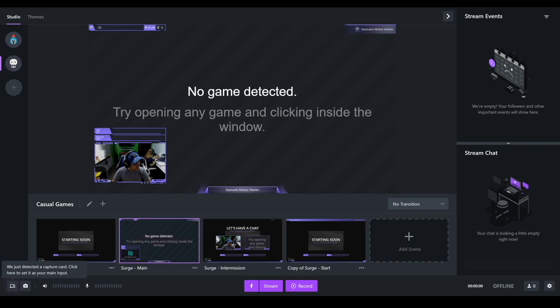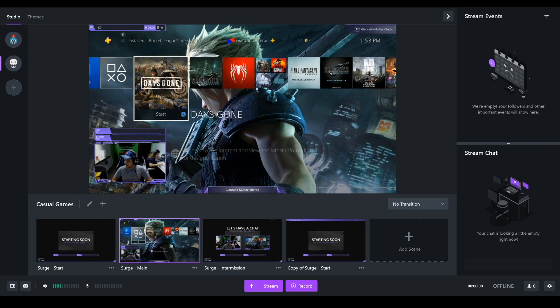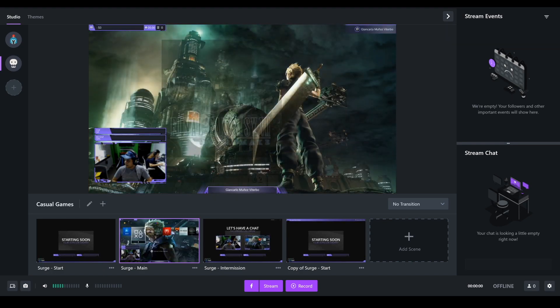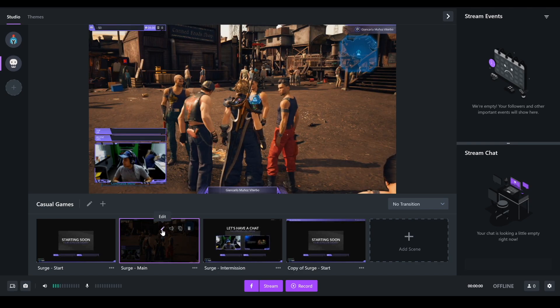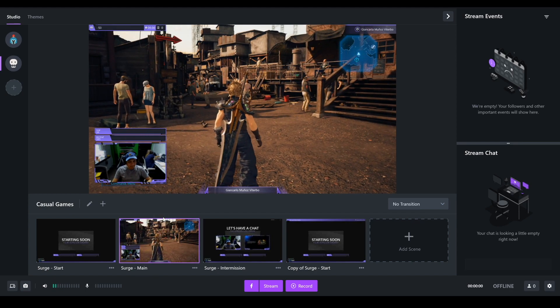To start streaming with your PlayStation 4 turned on, fire up the game you wish to play. Then run XSplit Gamecaster on your PC or laptop, and find the main source button on the lower left. Step 3: select your capture card as your main source — Gamecaster will usually suggest this automatically, so just allow it. Step 4: your main screen should now reflect what's on your TV. Step 5: you can now play your PlayStation 4 games and see it on Gamecaster's main screen.